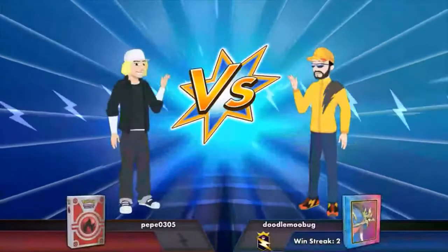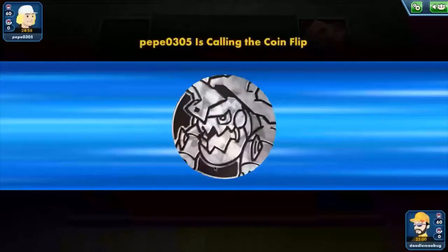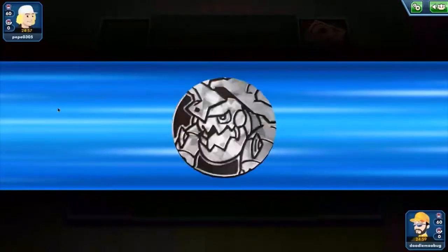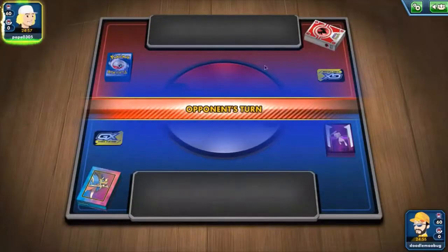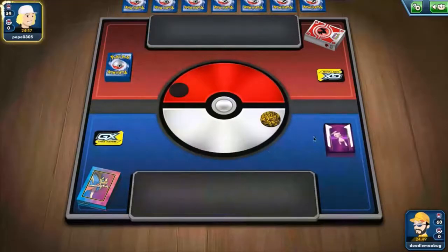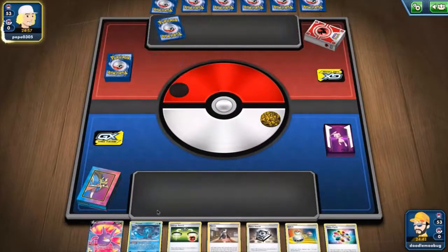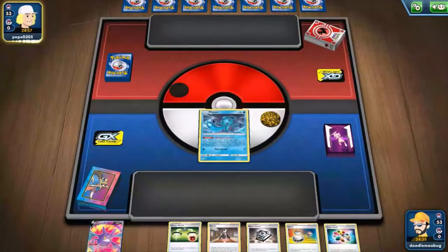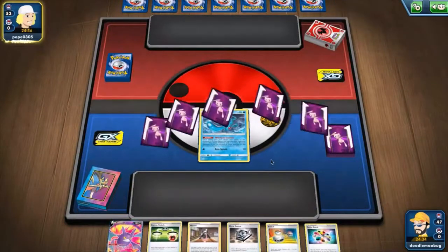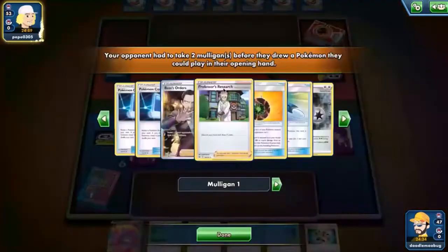The last start was not the prettiest but we won. Let's see what we face this time — please be something different than a PikaRom. We see a fire box, probably means it's a fire deck. We see a Dreadnought coin and we won the coin flip. I'll go second hoping to get out that Altered Creation GX move. It looks like our opponent took two mulligans. These starts — I think starting with Fiona is probably the best move.